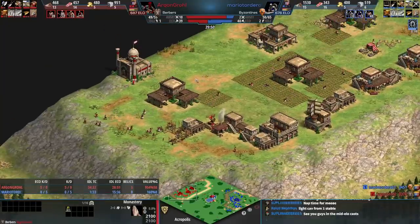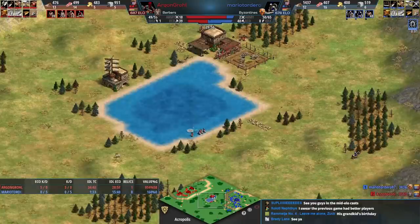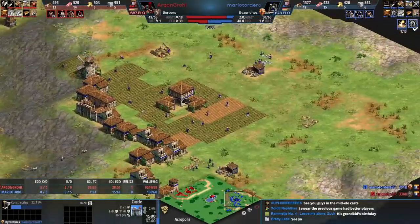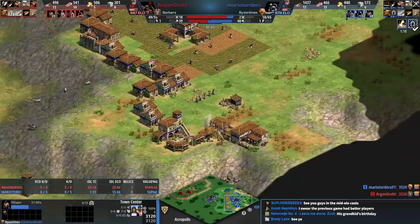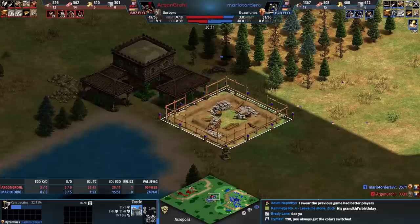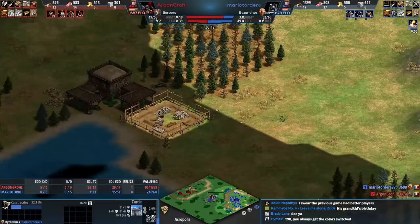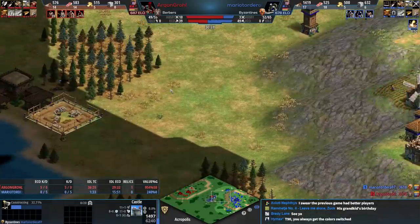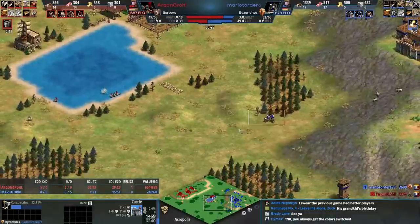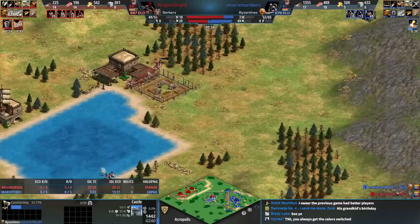Red is getting relics — red's about to have two relics, so the longer this game goes the better it looks for him. Blue has had all the time in the world to stop it. Also, I always forget this detail: you have no vision off your foundation, so if blue wasn't paying attention, blue might not know what killed those villagers earlier — it was the TC.